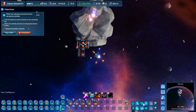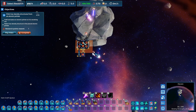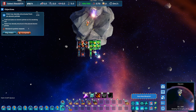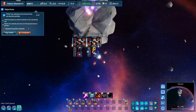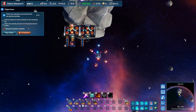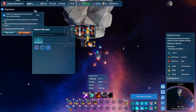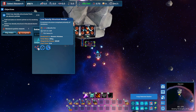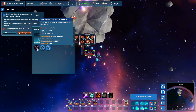You can use the copy function to select a building you already have and then build copies of it — those same structures right next to each other — and it will use all the different resources you already have. You can also start building an atomic printer and set it to make low density structures, using the bauxite we're mining here and turning it into those low density structures.